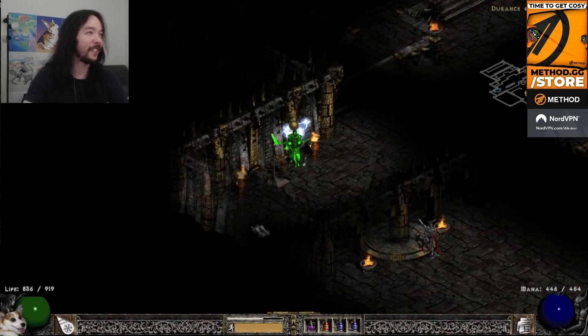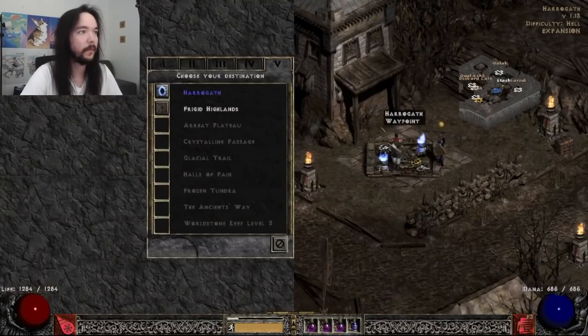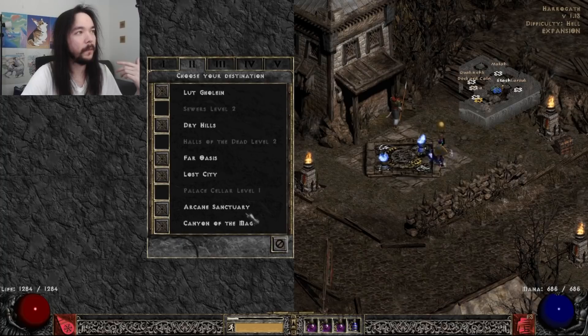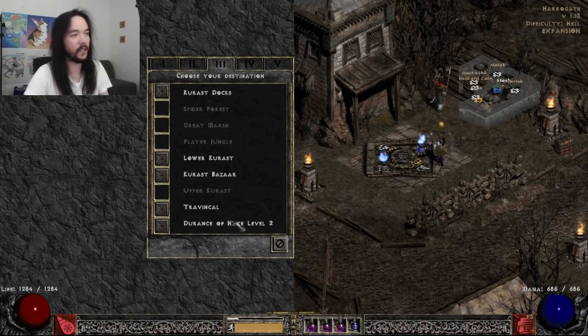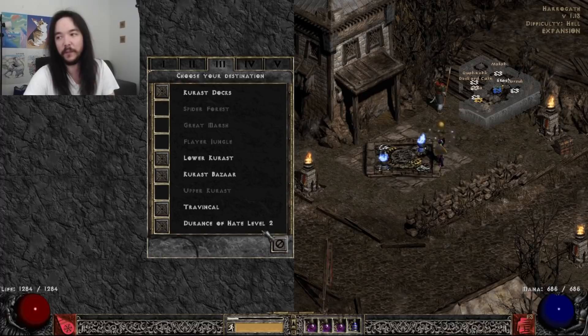Hey guys, in this video I'm just going to go over some basic magic find stuff — basically just break it down. So boss runs: this would be like Andariel in Act 1. Nobody really does Duriel in Act 2. Mephisto in Act 3 is like your bread and butter typically. Mephisto Hell runs — if your character is pretty good and efficient at it, they're great runs. Mephisto drops like 95% of sets in the entire game, and they're pretty consistent drops relative to anything else you could be doing.